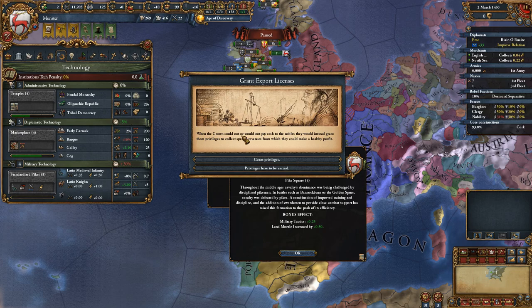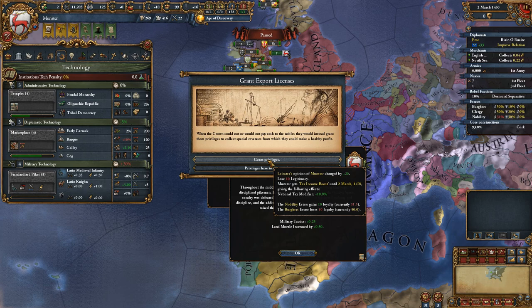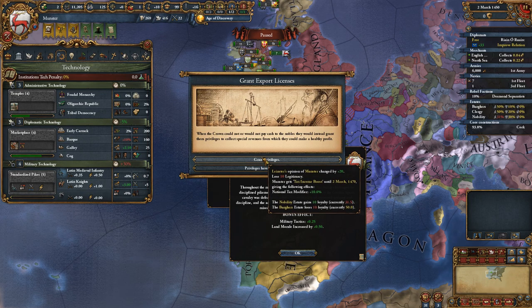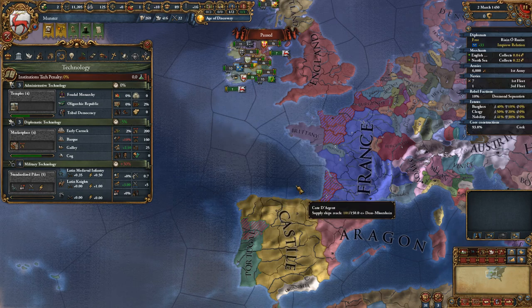This is what I was waiting for. When the crown could not or would not pay cash to the nobles, they would instead grant them privileges to collect special revenue. That was an opinion-of-monster change — I don't care about that. The only problem is the loss of legitimacy — that's annoying. We didn't want that, and the nobles will gain ten percent. The biggest problem is I'm no longer able to drop noble loyalty.